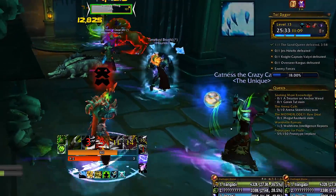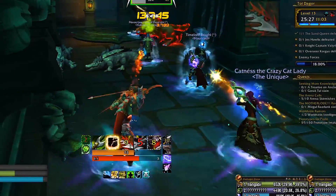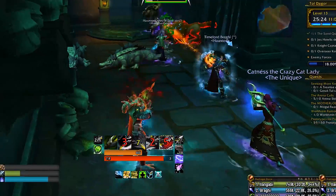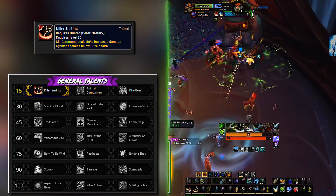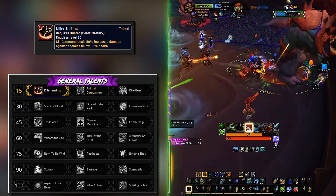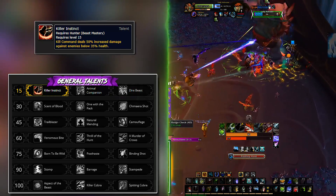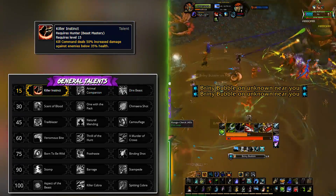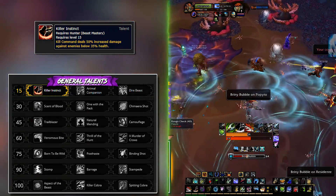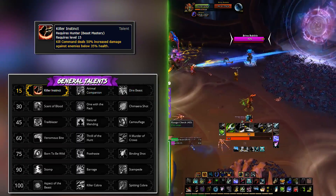When it comes to the talent build, Beast Mastery hunters have one cookie-cutter build that works in all situations. It did change from the main one in 8.1, altering gear a bit. On the first row, take Killer Instinct, making your Kill Command an actual execute — it won't hit as hard as the real deal but sims best overall. Most bosses have dangerous phases at 35% or lower HP. Dire Beast is less than a percentage in DPS loss behind, so if you want to take it, the loss is negligible.